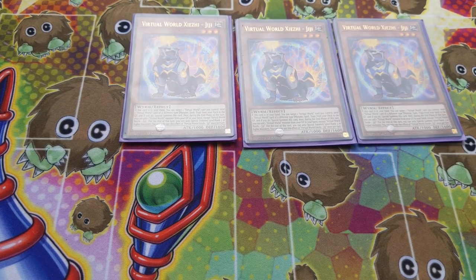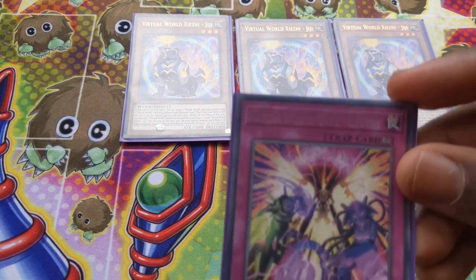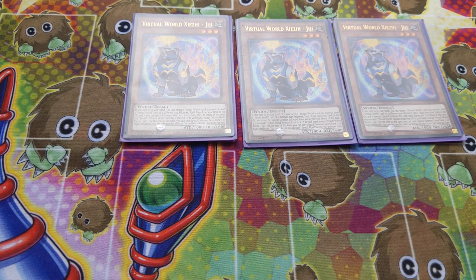Virtual World Gigi is a level 3, and this is going to be your recursion card. While it's on the field, you use its hand effect to target a Virtual World card — so you target Chuchi or it could be any Virtual Monster like Virtual World Hime Lulu. You send that to the graveyard, activate its effect, special summon it, and then in the end phase you add any Virtual World monster except itself.